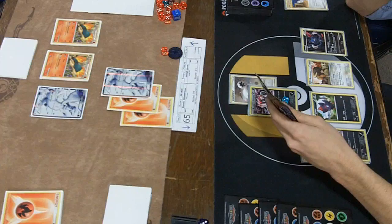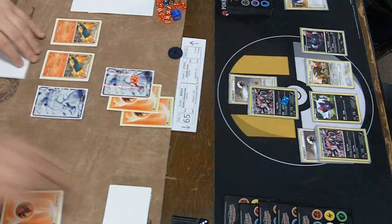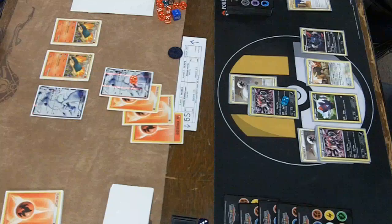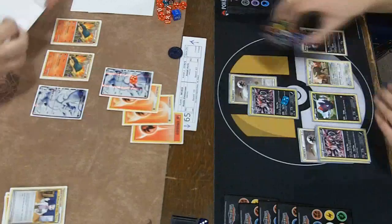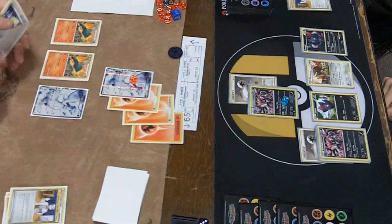Joseph's going to be left with no energy in play. But Dustin is thinking about it, so I don't think he really has everything he needs. He's just going to Outrage — he doesn't want to just give Joseph a free Outrage knockout on him, so he decides to make him Blue Flare and commit another energy. Just Outrage for 40, and I like that. You want to make him try to waste his energy, get in a spot where he can maybe run out of energy, maybe just can't get a Typhlosion into play. We see an Oak's New Theory — we'll see if he gets a Typhlosion into play.